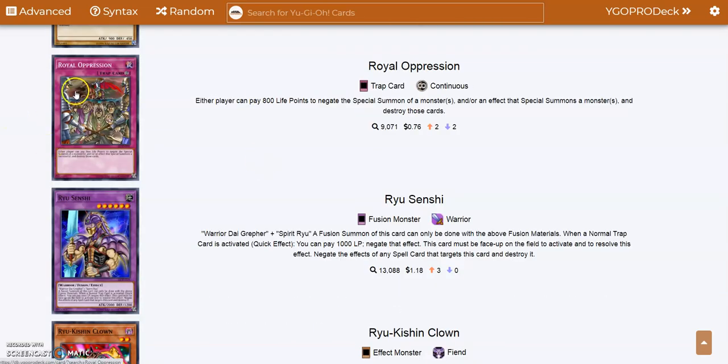Royal Oppression — a broken card. You can pay 800 life points any time either player would special summon a monster, and negate and destroy that monster. This card would be filthy broken in modern-day Yu-Gi-Oh where everything is about special summons, unless you're playing Lair of Darkness or True Draco. This card is never coming off the list. It's more broken than Maxx C in my opinion.